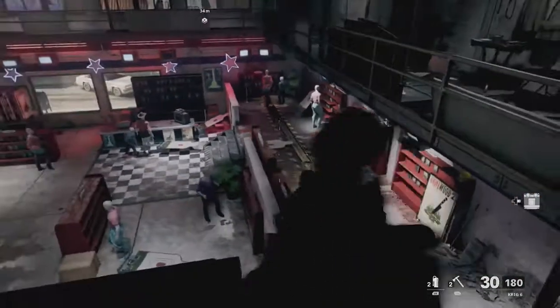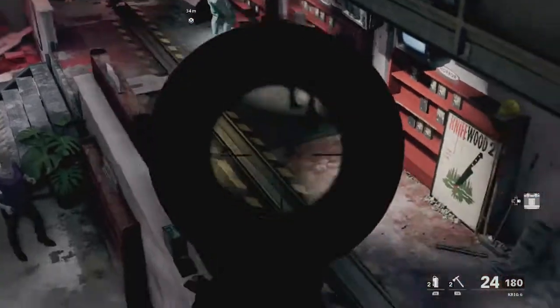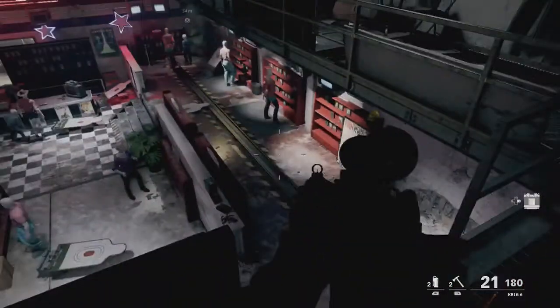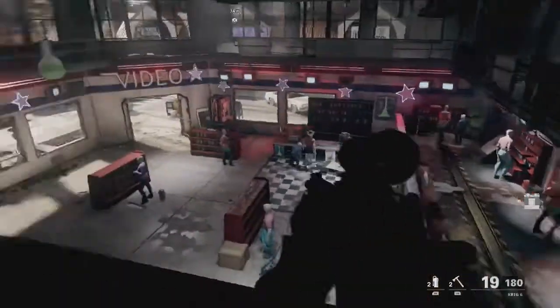Hey guys, this is your boy ChopperTom and today I'm going to be showing you how to get the achievement or trophy on Call of Duty Black Ops Cold War called Firing Range. For this, you need to shoot 15 targets on the main street section of red light, green light.